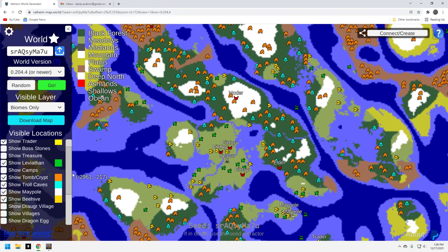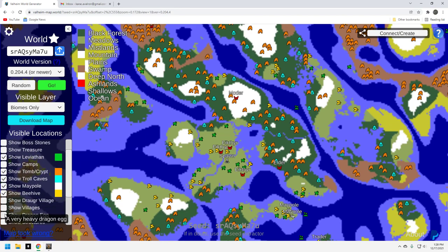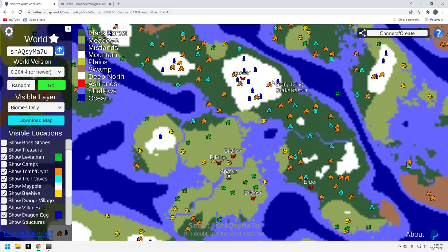Let's take a look at the dragon eggs — that's another nice feature of this particular seed, the Moder location. You've got a whole bunch of eggs right by her. As you know, dragging eggs to Moder is a pain because they're heavy. You can't carry three of them at a time — you've got to carry one up, drop it in, carry one up, drop it in. I think you can carry two at a time; they're 150 weight each, so if you have the belt you can probably get away with two.